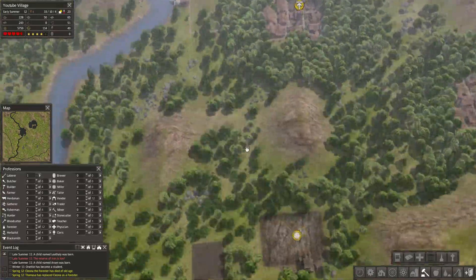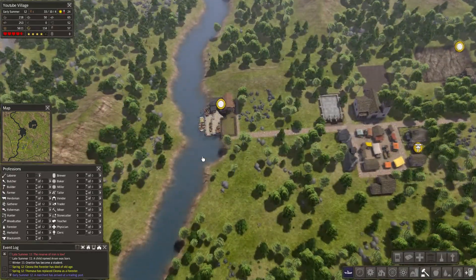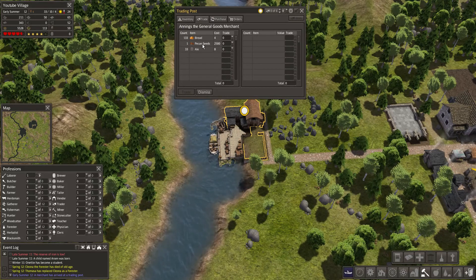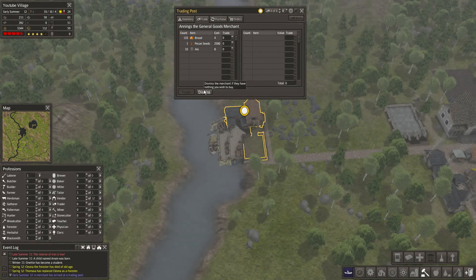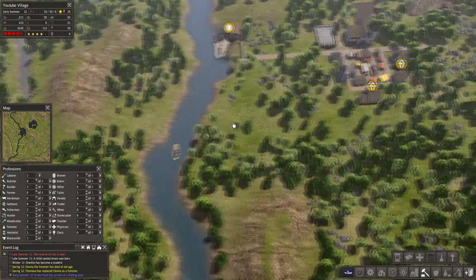Early summer — a merchant appeared at the trading post. What do we have? We have pecan seeds, bran, and some ale. We don't need pecan seeds right now, so no thank you, merchant. We're not interested right now, we are doing quite okay.